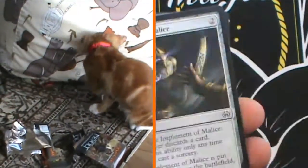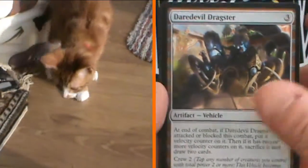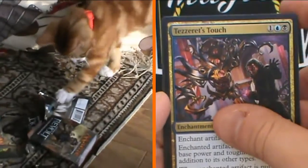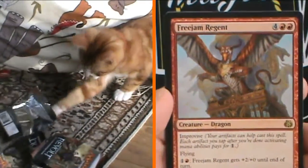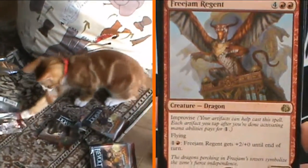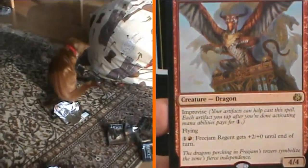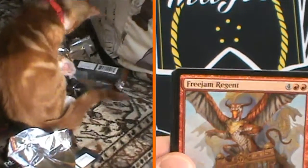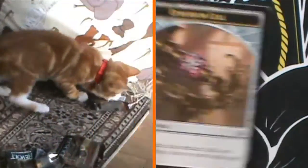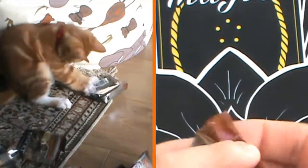Daredevil Dragster, Gonti's Machinations, Tezzeret's Touch, and our rare is Freejam Regent. It's four and two red, a four four Dragon with Improvise so you can make it cheaper to cast. It has flying and what I call super fire breath — you pay one red and get +2/+0 until end of turn rather than just +1/+0. Sweet card. We also get Tezzeret artifact tokens — nice.